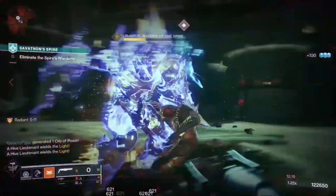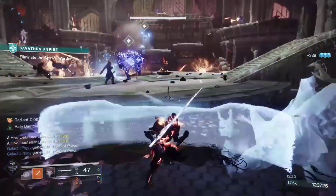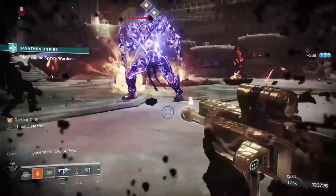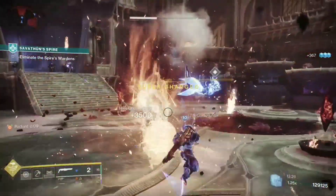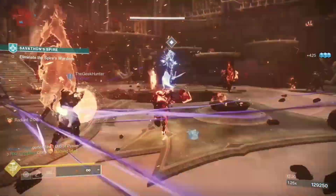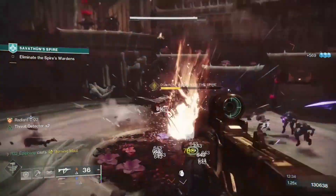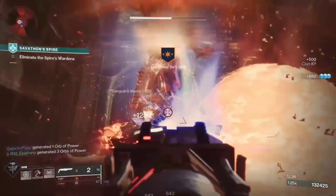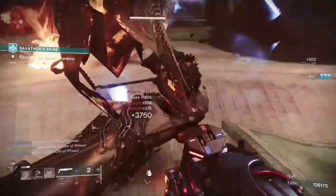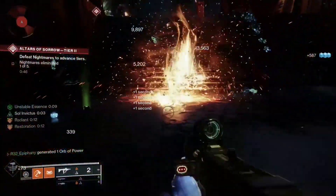So in today's video, I have for you a Solar Titan build that will make your Titan mall super like a Celestial Nighthawk Golden Gun. This build will include survivability, massive damage, melee damage increase, and an overall orb generator. To show you how this build works, I will be showing you how well the ad clear is, how much damage this can do to our good buddy Carl, and to higher tier Altars of Sorrow bosses. This build could also be used in endgame content and any activity you desire.